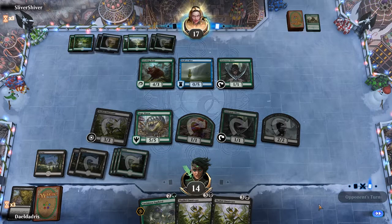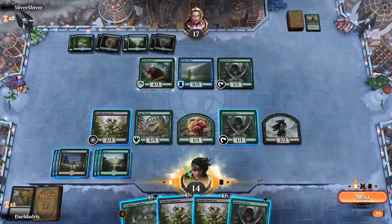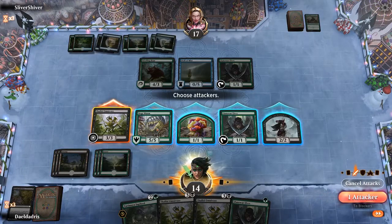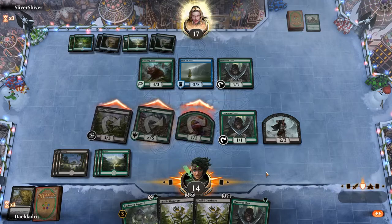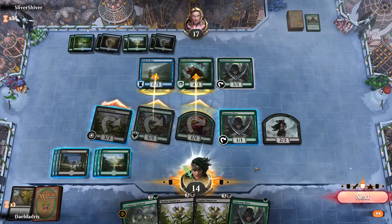So we got another elf, but let's attack first. We would like to attack with these ones and the token as well, because then we can sac it for some extra damage if they don't block the Thallid.